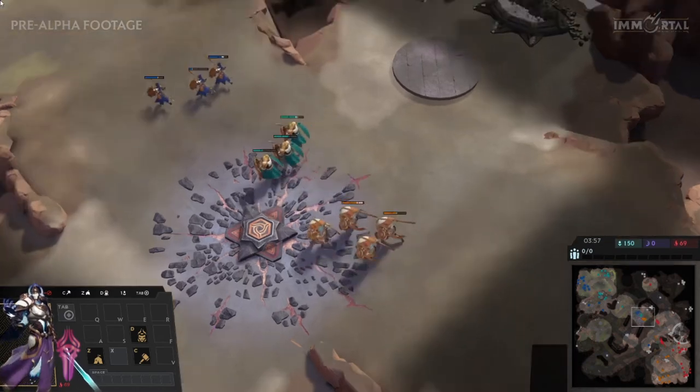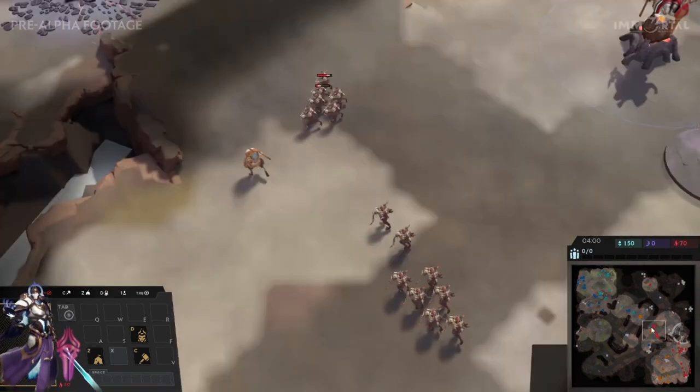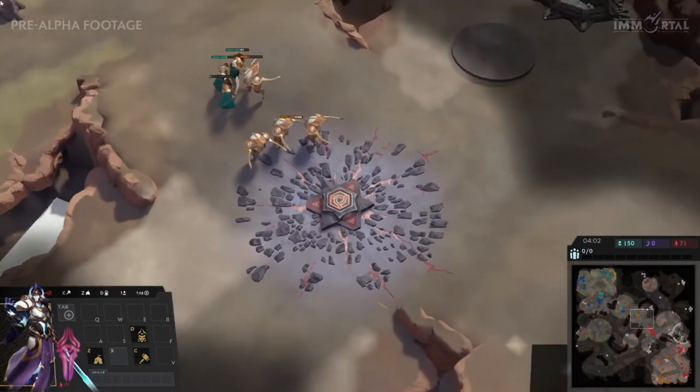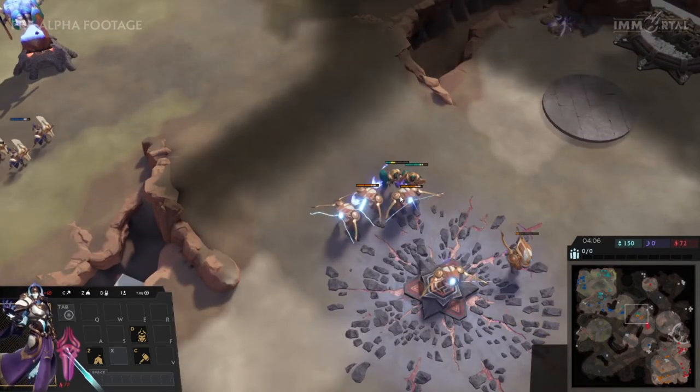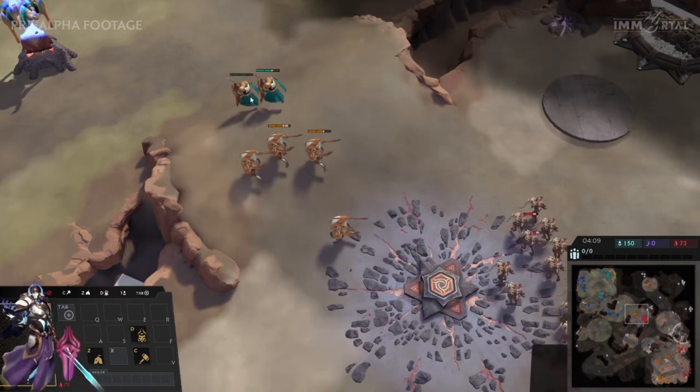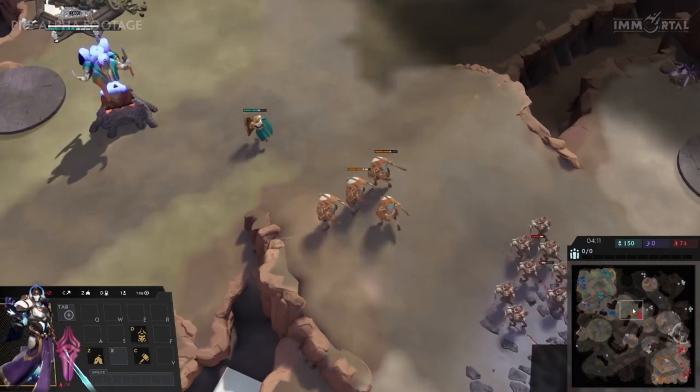High ground vision here — with high ground vision, you want to be careful as you don't see what's coming at you. Still a little fight here. Orange playing very well, just keeping the units back, making sure they don't die. Perfect micro here from Orange.